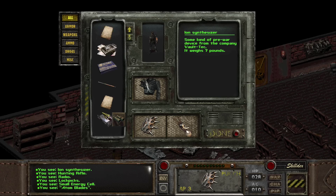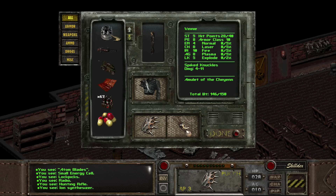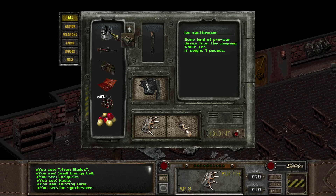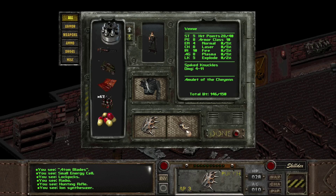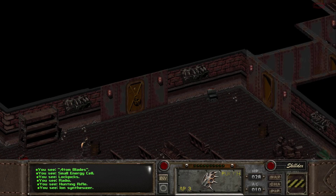Where did I lose that much weight? Oh, because I sold the rope — that's right. An ion synthesizer: some kind of pre-war device from the company Vault-Tec. I love that notion of synthesizing ions. It is a really cool thing.